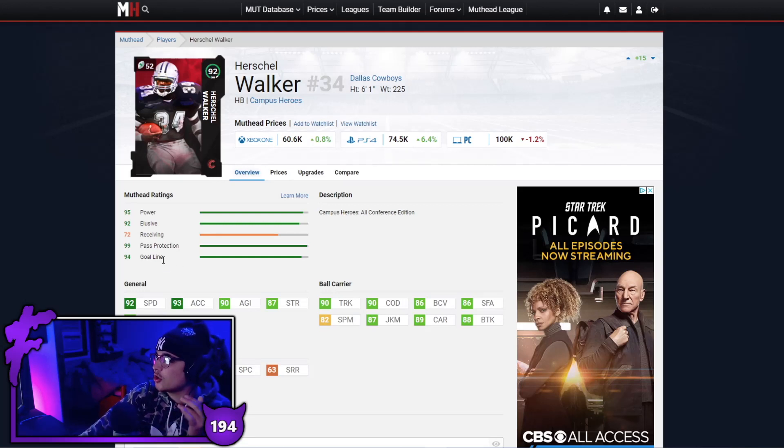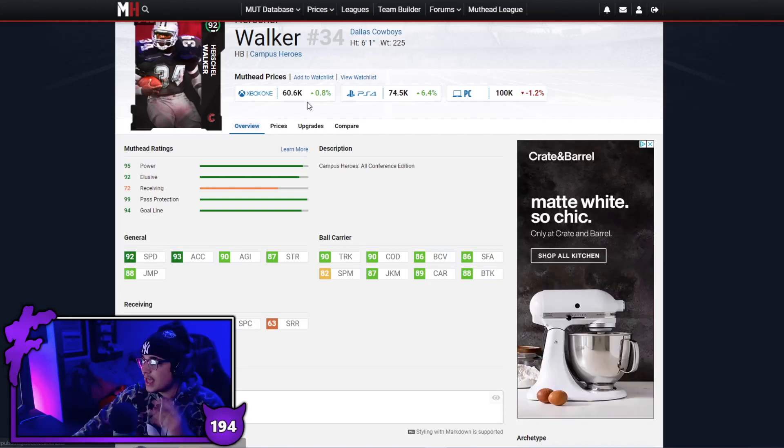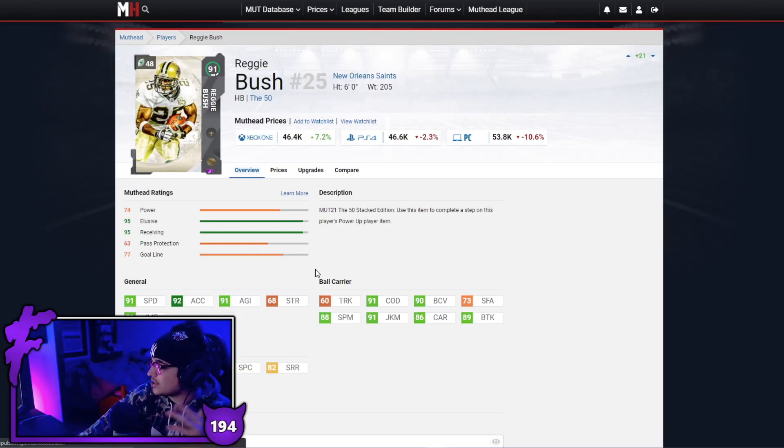Next we've got 92 Herschel Walker — another really really good card. Has the speed, has acceleration, good trucking, good COD. The juke and spin move aren't the best but this guy is a speed and power kind of guy — you want to be running dudes over, falling forward, with those big shoulder pads. Herschel Walker is really really good in this game, and keep in mind there is no power up so he's a legit 60k — a pretty good budget option.